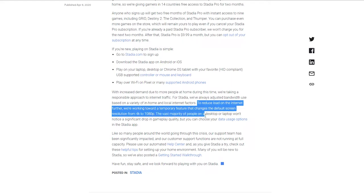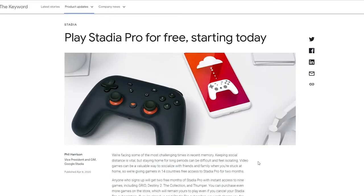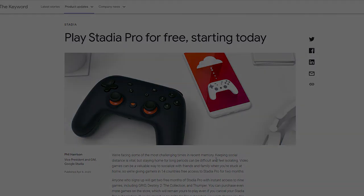The vast majority of people on desktop or laptop won't notice a significant drop in gameplay quality, but you can choose your data options in the Stadia app. For more information about Google Stadia and how to play for free, check the link in the description. That concludes our show for today — thank you for tuning in! Make sure to check the link in the description for the Baboon King channel, and please share your opinion about today's stories. See you guys next week, bye bye!